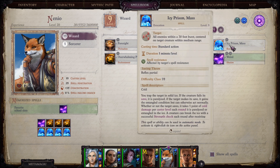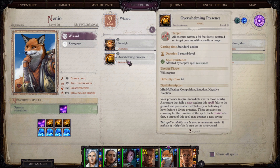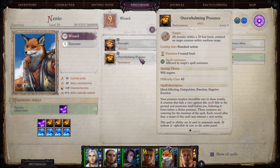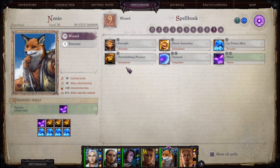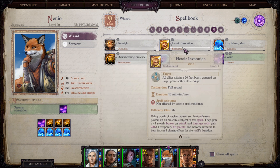At level 9 we get Icy Prison Mass — a great spell. Very few enemies will resist it and it makes enemies helpless and paralyzed. You can even coup de grace against them, though that's hard unless playing on turn-based. Overwhelming presence is also very strong with not many enemies who resist it. I mostly use overwhelming presence and it does fine. We also have Weird — I don't use it too much but it's very strong in fights with lots of enemies: open with Weird and your chances of killing a few enemies are decently high. There are also good support spells like foresight and heroic invocation, though you can find better party members to use those.